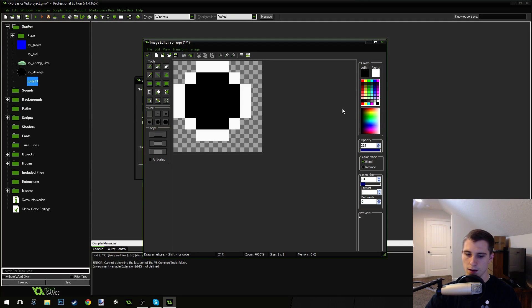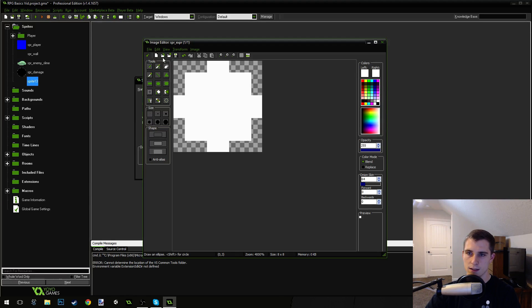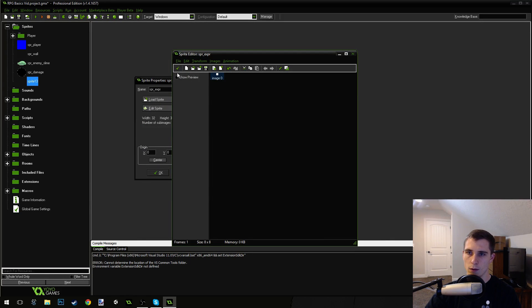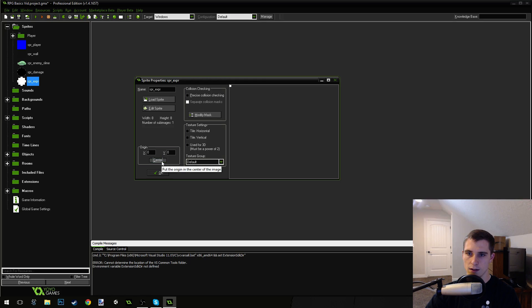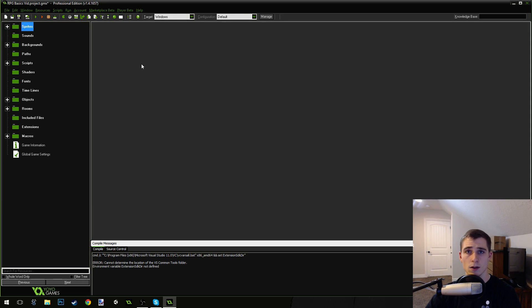There was a weird glitch — I couldn't undo, but let's try making the circle again. There we go — that was the weirdest glitch I've ever seen. So now we're going to center this sprite, and that's going to be our experience point. That's what the enemies are going to drop when they get killed.